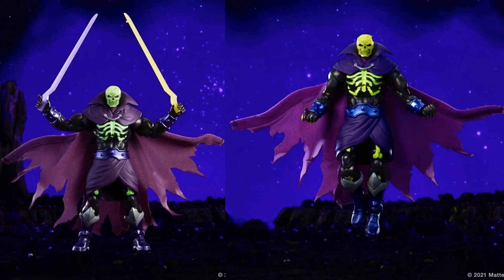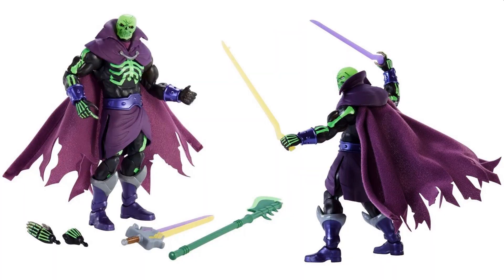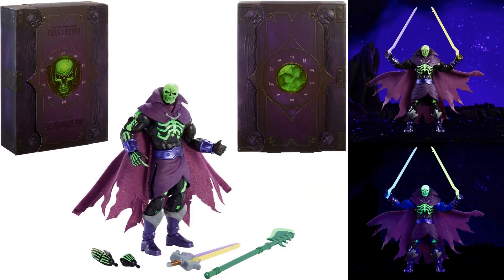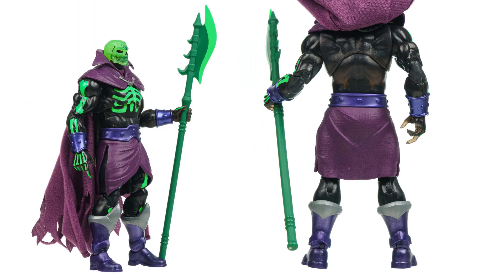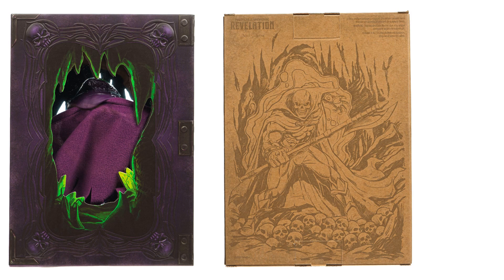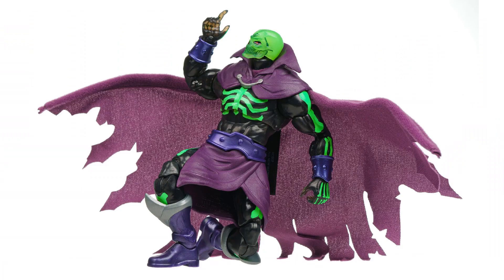From Mattel Creations we have an exclusive Scareglow for $35 — a Mattel Showcase summer exclusive. Nice packaging. Multiple hand sculpts, an axe, a sword that can actually break apart into two different swords, and a soft goods cape. Beautiful packaging for Revelation Scareglow. It has glow-in-the-dark features — the head and a bit of the chest visible when you lift the cape. There's a window so you can see the figure, and it comes with a mailer box. Images here from Toy Ark.